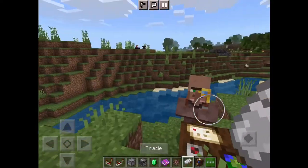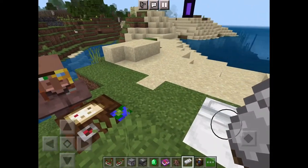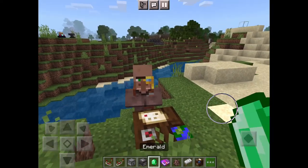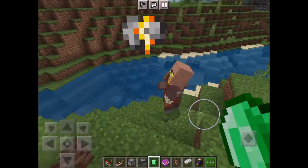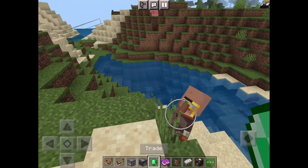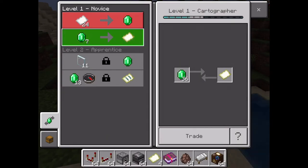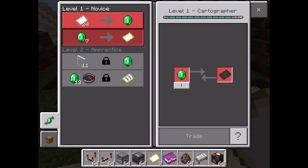Quick video on how to find an ocean monument. You need a villager and a cartography table, and they have to do that cartography work thing. Then it's got to be on level two for you to get the map.